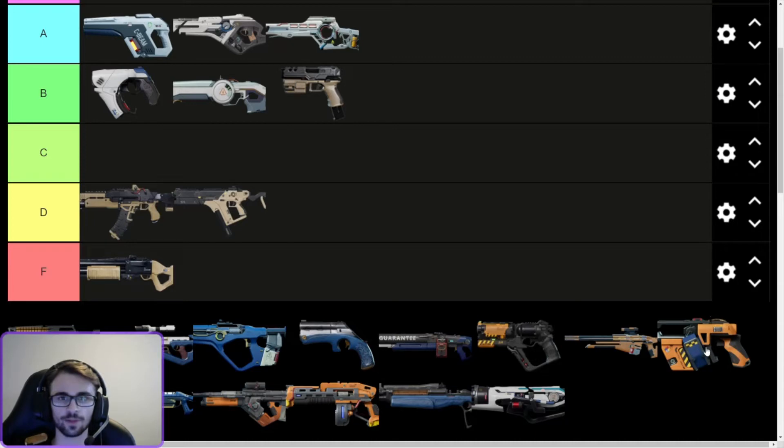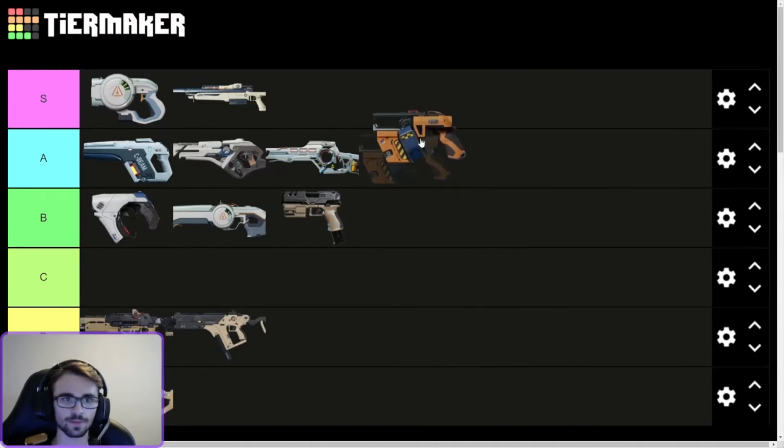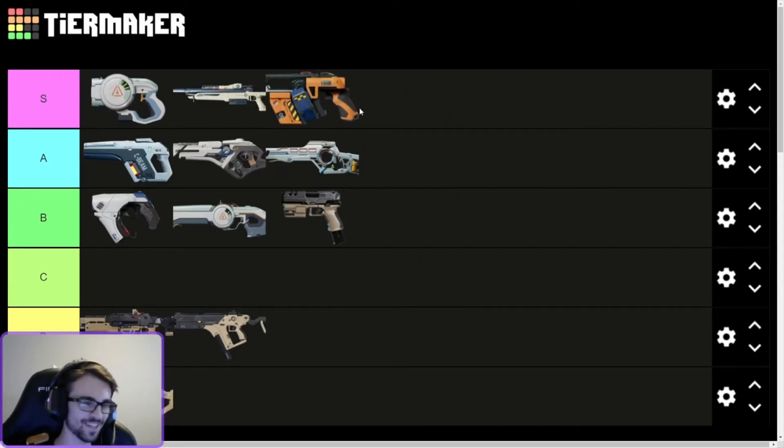Let's move on to the Koralev weapons. Scrapper — S tier. It's up there with the bolt. The Scrapper-bolt combo is dirt cheap — 9k total for both guns — and these are some of the highest damaging guns in the game. You can have a Scrapper and a bolt as backup and win any engagement if you play it right, no matter what armor they're wearing. It's nuts. The Scrapper's very good.